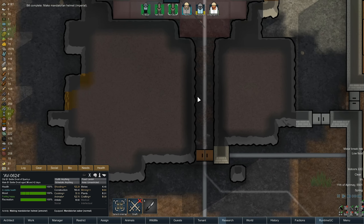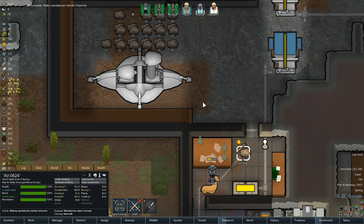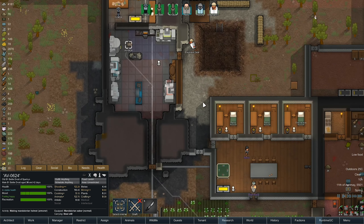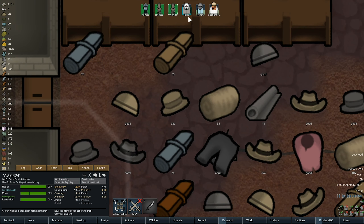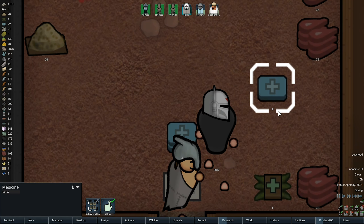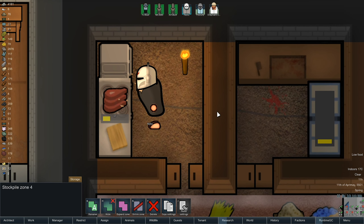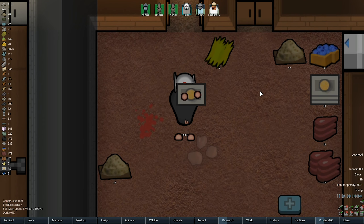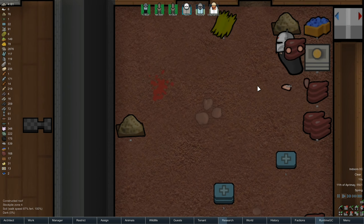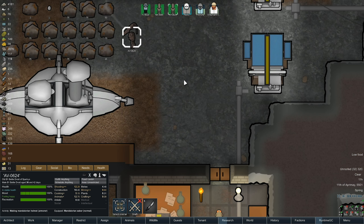We've got another type of helmet now — this is the Imperial Helmet. And now we're making an armoured one. Where has the other one gone? Where's my other helmet? It should be in here — unless somebody... wait a minute. Parks is rocking it! Oh yeah, I like that helmet.